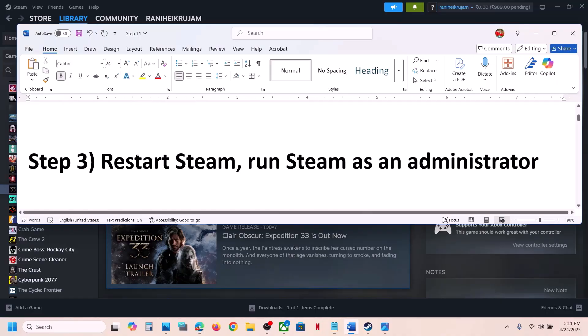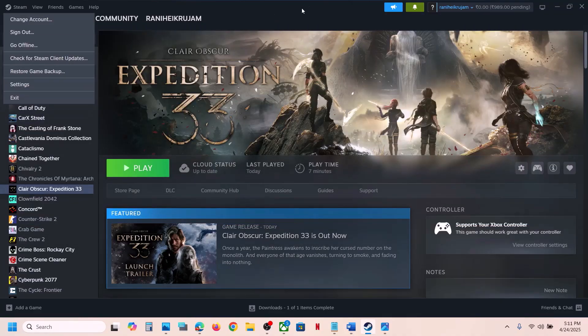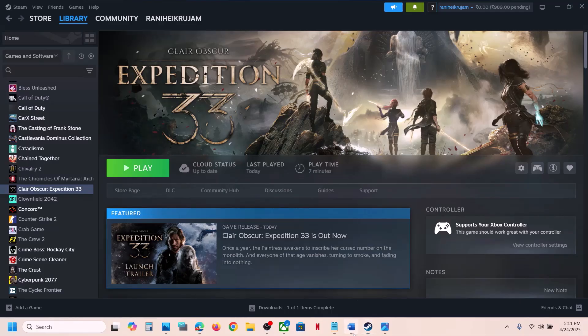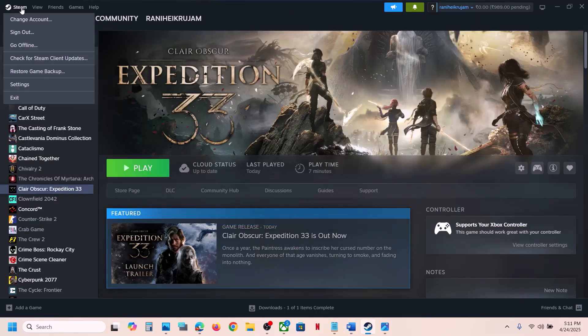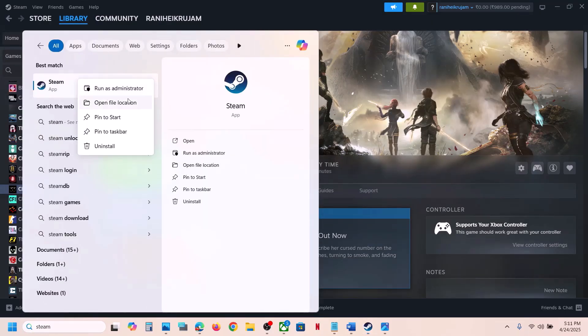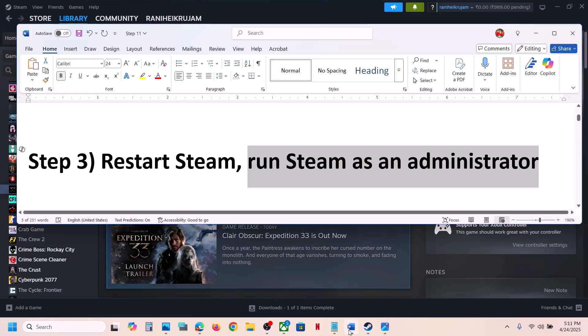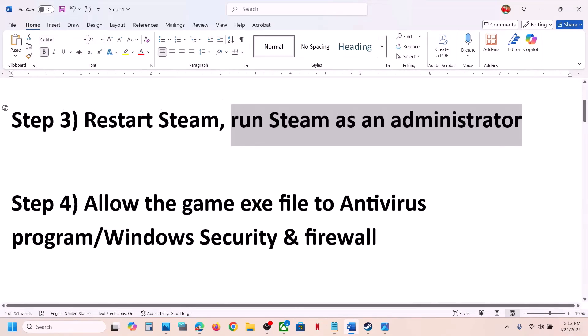The next step is to restart Steam. Simply close Steam, exit, and then launch Steam once again, then launch the game. If that does not work, run Steam as an administrator. To do this, exit Steam, type 'Steam' in the Windows search box, right-click on Steam, and click 'Run as administrator,' then check.